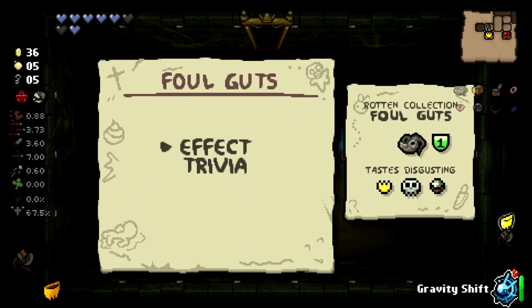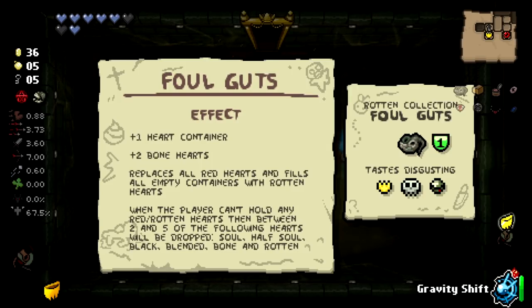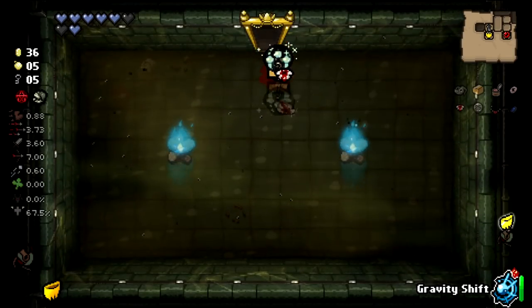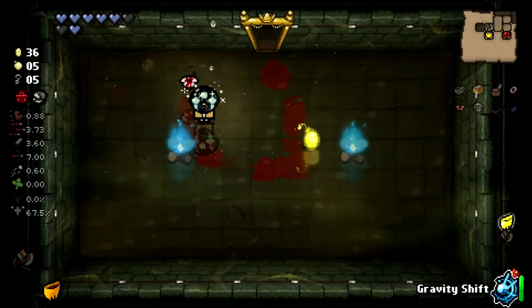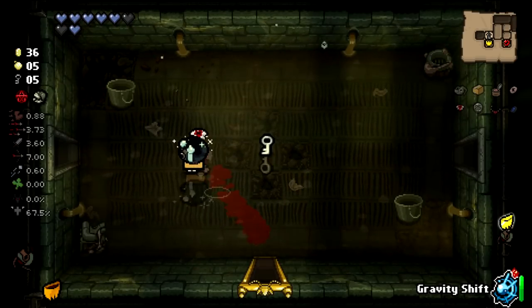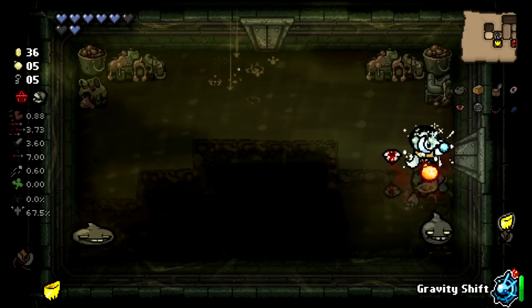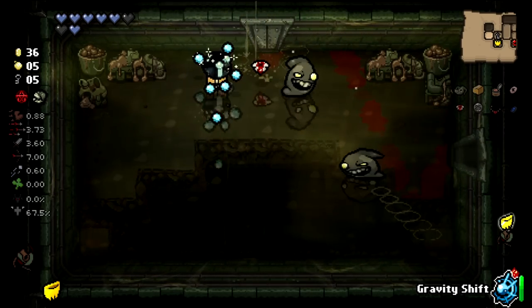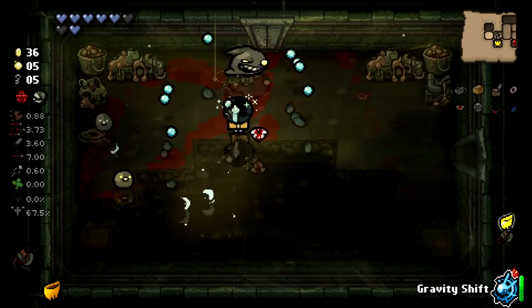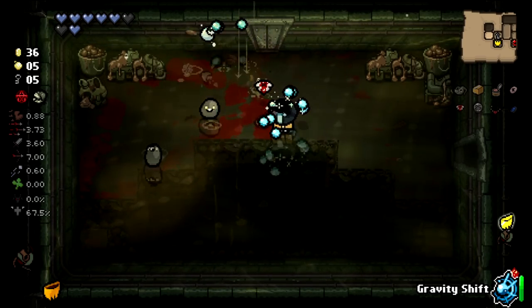Dad's Key is not a horrible pickup. I'm gonna take whatever this is though — Foul Guts. Foul Guts: plus one heart container, plus two bone hearts, replaces all red hearts and fills all empty containers with rotten hearts. This is just bad — it's actually completely worthless for our run. We cannot have bone hearts. They keep wanting to give us bone heart related stuff.